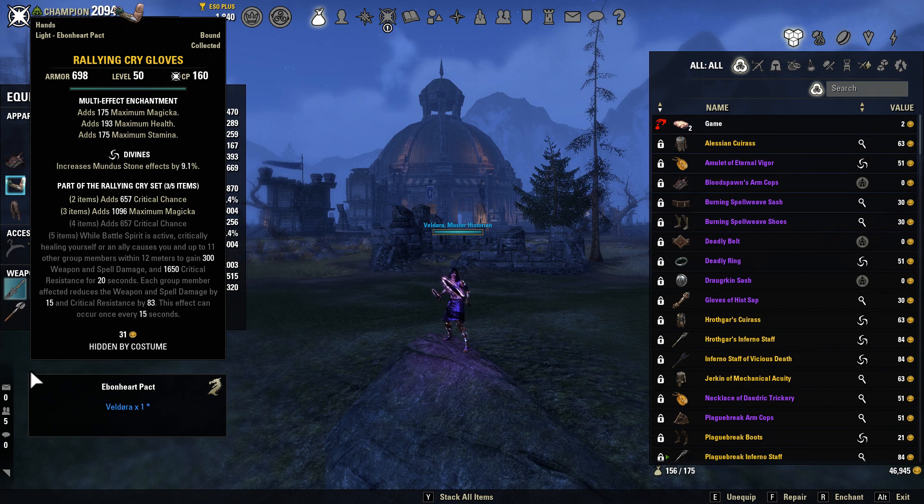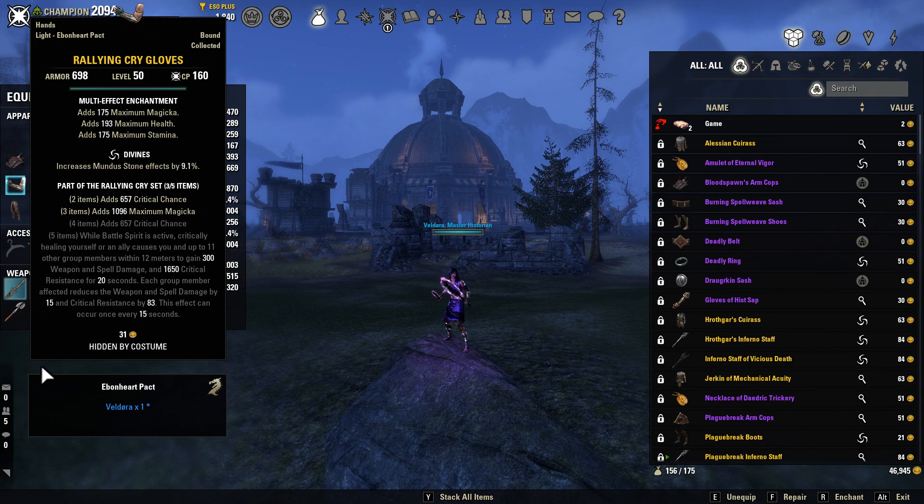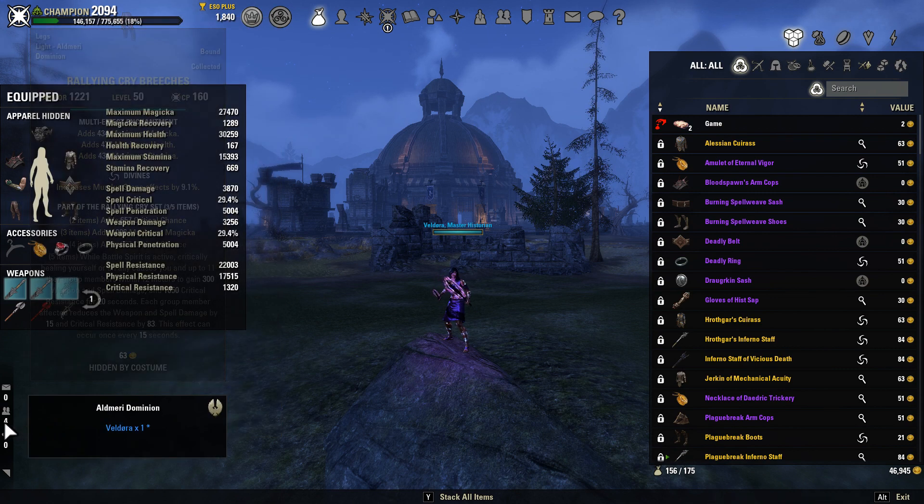Since I'm usually in a two-man group, my weapon and spell damage is only decreased by 15 and my critical resistance by 83, which is still a huge amount of free weapon and spell damage and free critical resistance — you get so tanky with this. It procs pretty often so I don't feel like I'm struggling to keep it up. Rallying Cry gloves are light and in the divines trait, as are the sash and breeches.